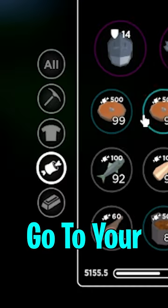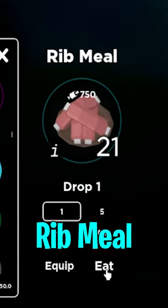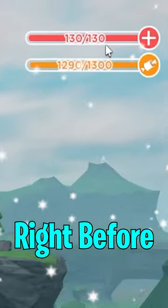First, what you need to do is go to your food in your inventory, eat one cooked meat, eat one meat hump, and eat one rib meal, giving you that added 30 health right before combat.